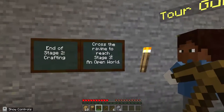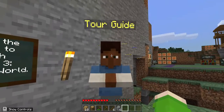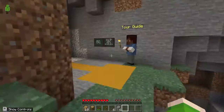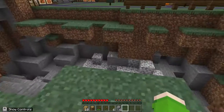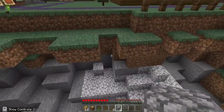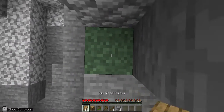End of stage two: Crafting. Now we're on stage three: Open World. Congrats — blah blah blah, if you want to read it pause the video. I need to make a bridge so this guy said. I'm gonna try parkour — of course I can't make that big jump. So what I'm gonna do is just use wooden planks.